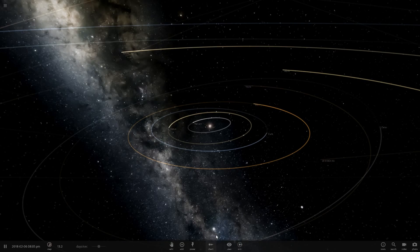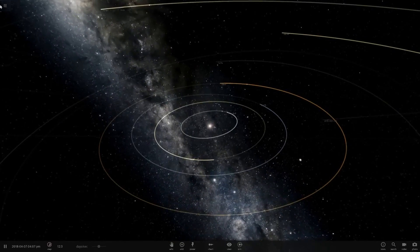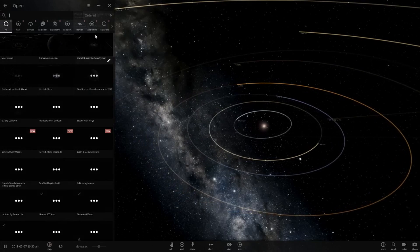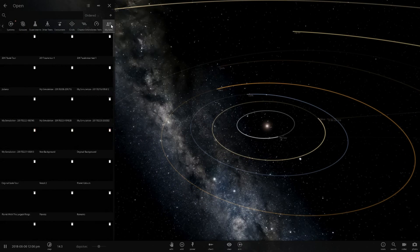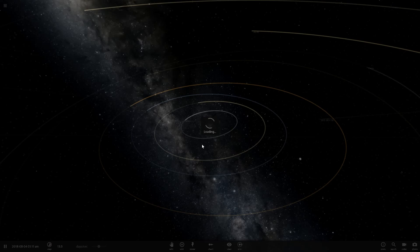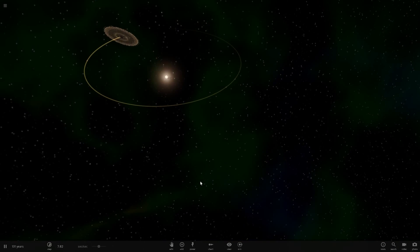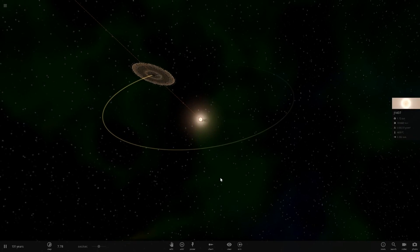Hello everyone, welcome back to another Universe Sandbox 2 video. Today we're going to be looking at the planet with the largest rings ever discovered. This planet was discovered quite a while ago, and I made a simulation of it a long time ago - probably when I first got the game. This one takes a while to load because once you see these rings you'll know why - it's going to be very laggy and slow. Let's turn the time down - and voilà!